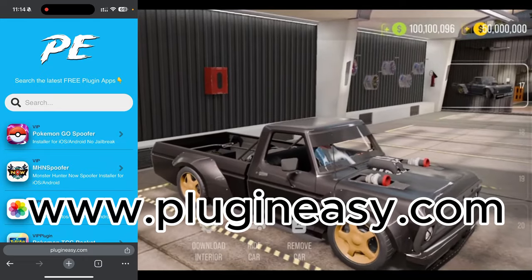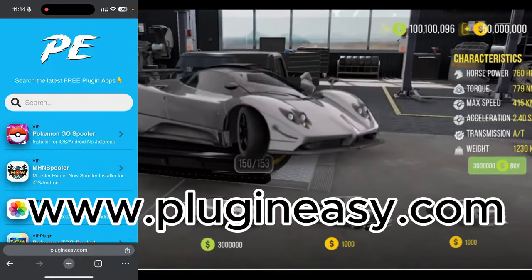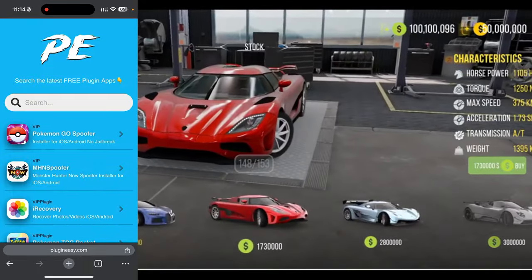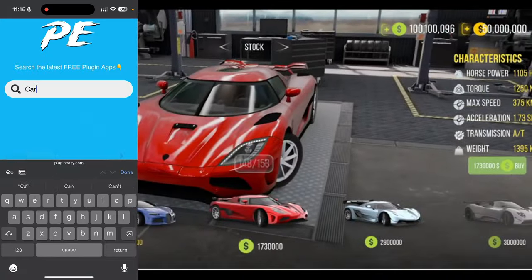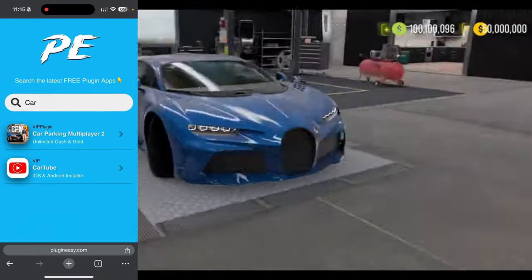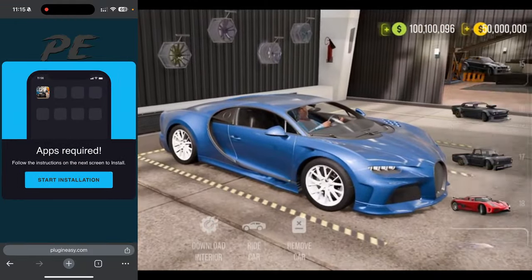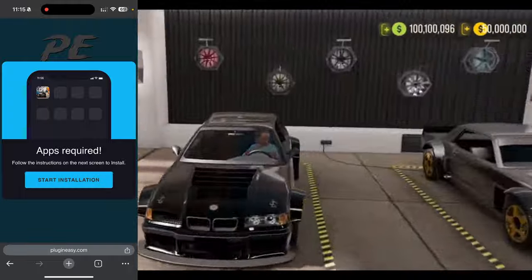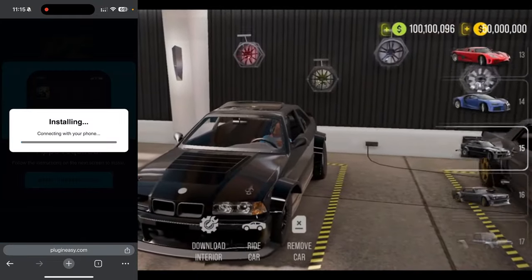You want to go to this website — it's called plugineasy.com. Go ahead and spell this: p-l-u-g-i-n-e-a-s-y dot com. Once you're there, go to the search bar on plugineasy.com and type in 'car,' and you're going to see Car Parking Multiplayer 2 Unlimited Cash and Gold. Tap on that, and it's going to say 'Do you want to install the mod?' Just press Start Installation.